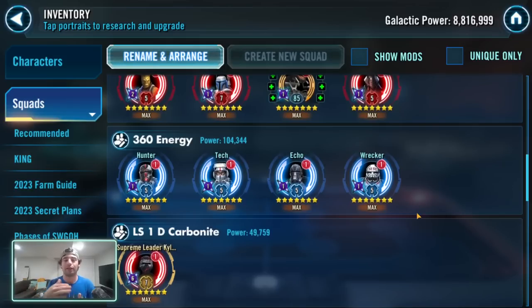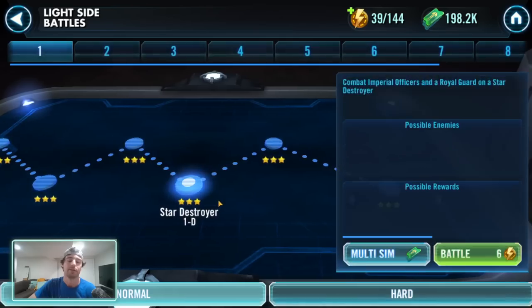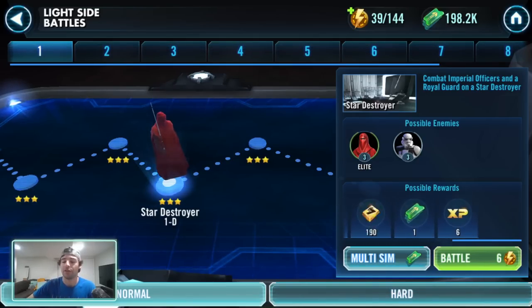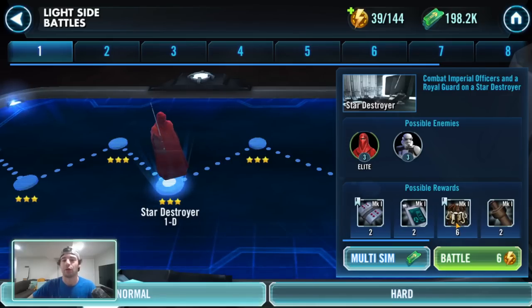Now, what else do you do with the rest of your energy? I'll show you some popular nodes I farm, explain when to use them, and their pros and cons. First: Light Side 1D for carbonite circuit boards. This node lets you quickly farm carbonite circuit boards — it's fantastic because it's early and very easy. The con is that it's not a long-term solution; there's nothing else on this node of value, so you're making progress on only a single thing at a time.